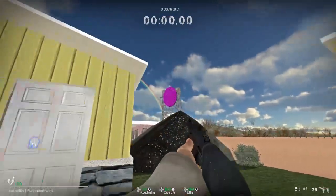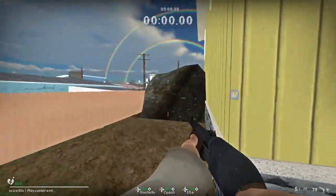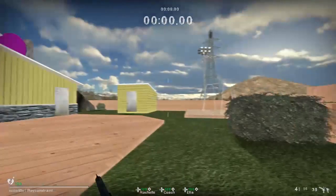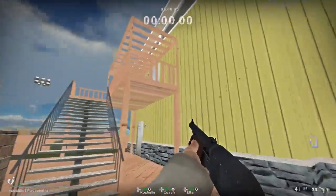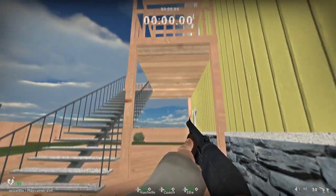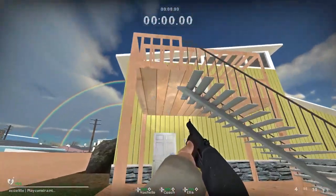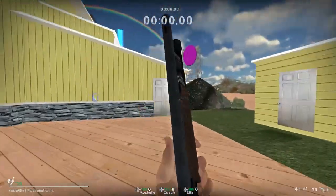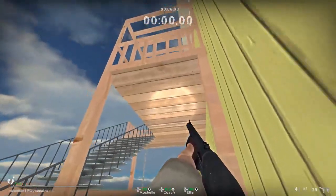These actual Easter eggs are found in the old Nuketown map. That's a good bounty map all over here too — to be honest I didn't do the bounty maps, I let my girlfriend do it because I was working on Dark Machines. She did a really great job here, as you can see.